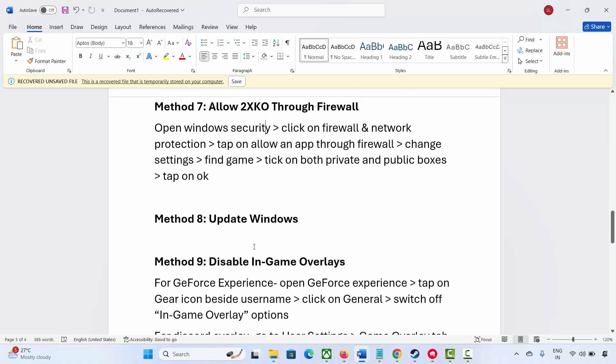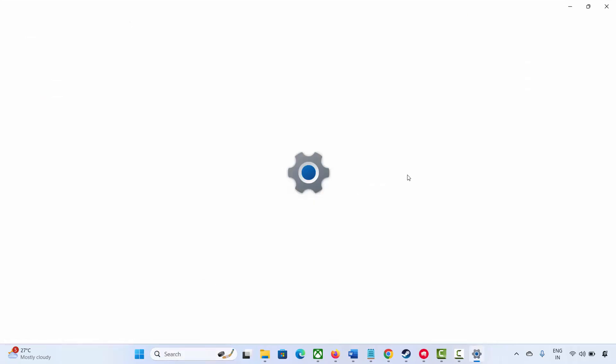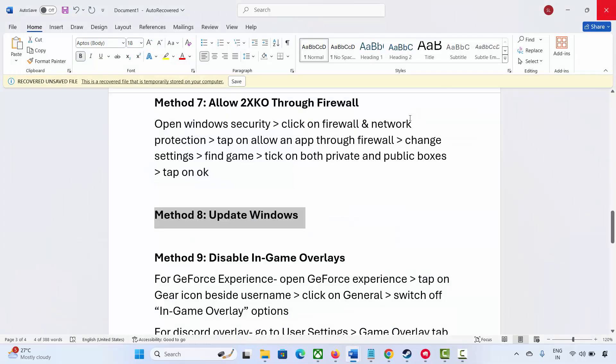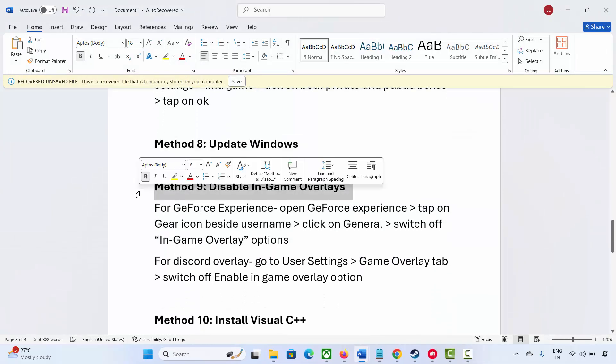The next method is to update Windows. Make sure your Windows is updated. Go to Windows search and search for Check for Updates. Click on Check for Updates and it will check if any update is available. After updating Windows to the latest version, try to launch the game and see if you can play it.